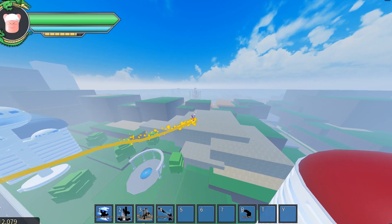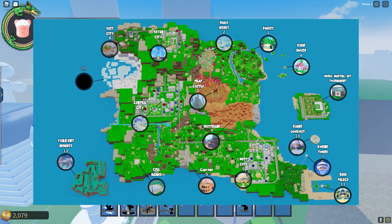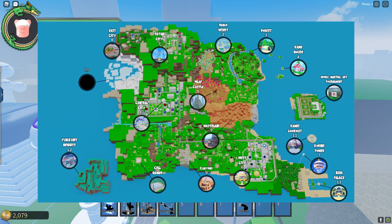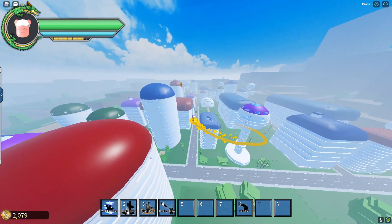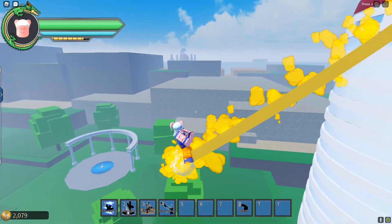Basically, you want to go to Central City. I'll put a map up on the screen right now showing how to get to Central City from spawn. From that map you should be able to find your own way, but I'll go ahead and draw an arrow. It really wasn't too hard.